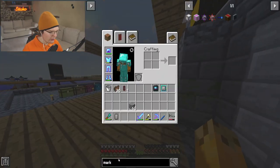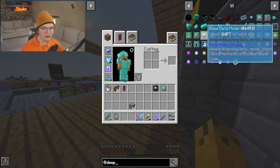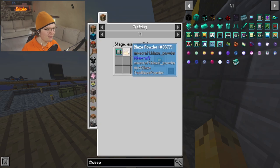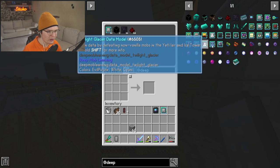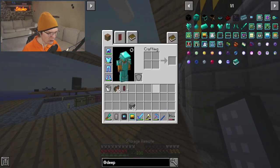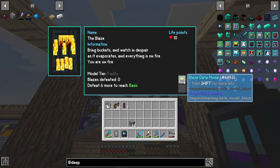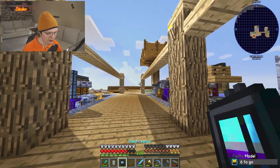Now we're going to type in 'blaze' down here — there we go. This is the start of everything: the blaze data model. We need blaze powder with this, so let me just turn this on. There we go, we now have a blaze data model. Now we've got to take this deep learner and put this blaze data model inside of it.